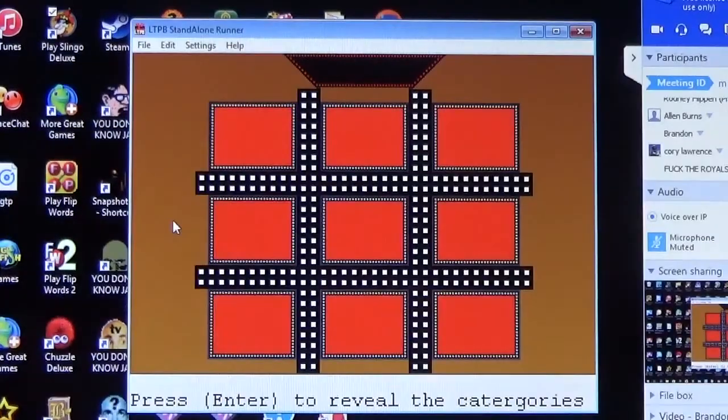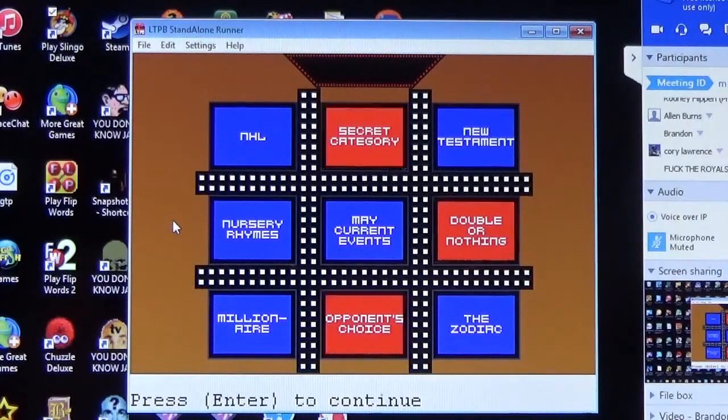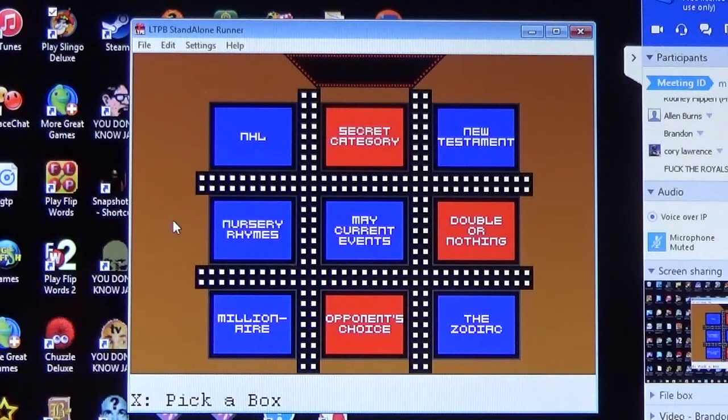We're back with Tic-Tac-Dough. Corey will now play against Brandon Struggs. Kyle has to sit out for at least two games. Here are the nine new categories: NHL, Secret Category — get this right and we double everything in the pot — New Testament, Nursery Rhymes, Current Events, Double or Nothing, Millionaire, a Bonus Choice, and the Zodiac. Breaking the one-million-dollar pot record earns a bonus.